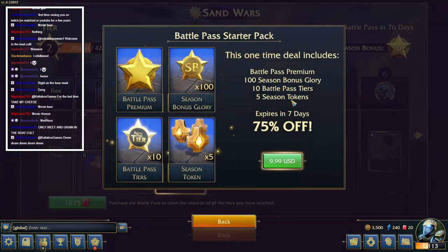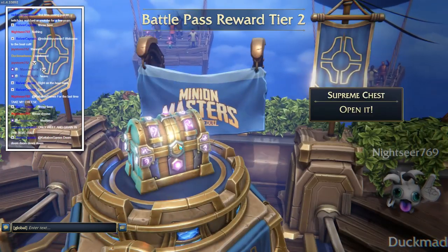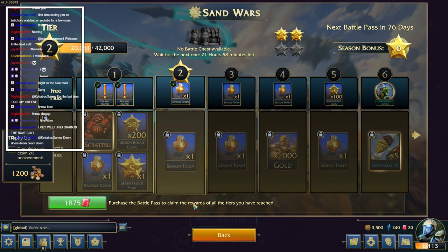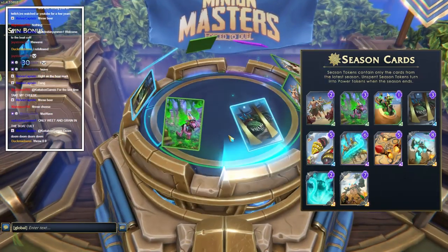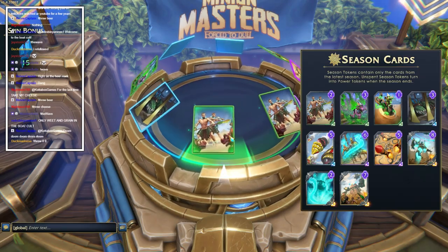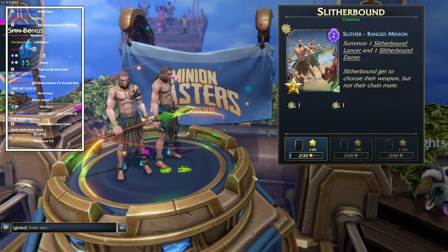Nightseer, I would take your cheese if I could physically manifest it but I appreciate you throwing it into the arena. Unclaimed rewards - battle pass starter pack, nope. Let's claim this - get some tokens. Nice! Supreme chest! A season one token - I clicked it and it brought me back. I have no idea what just happened. Oh, it put it there but didn't actually do it. Let's spin - come on, something good. Slither Bound. Okay, that wasn't something good.